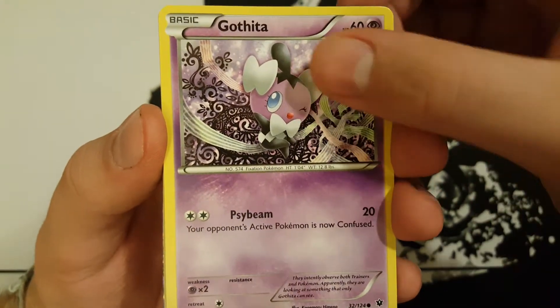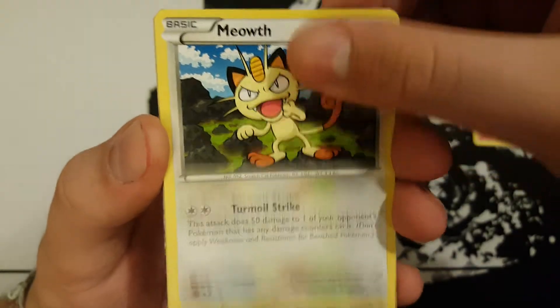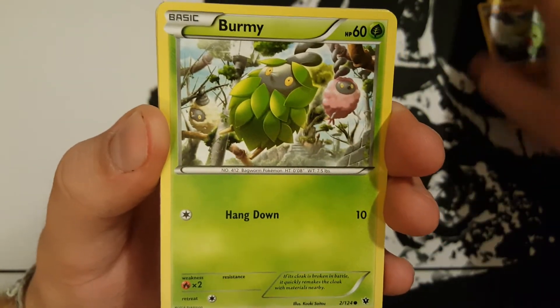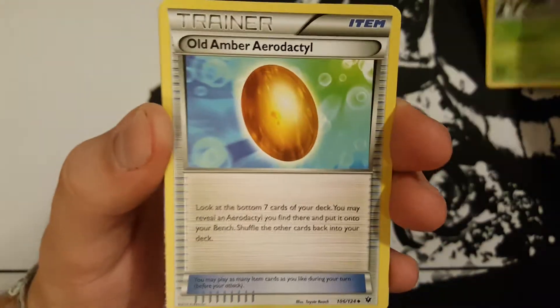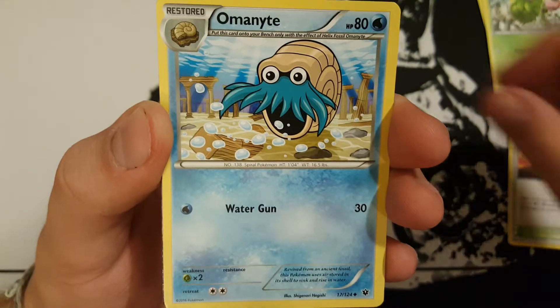So our first card is a Gothita, a Fennekin, Meowth, Larvitar, Burmy, Old Amber Aerodactyl, Scorched Earth, and Almond Knight.